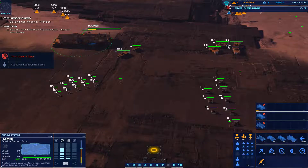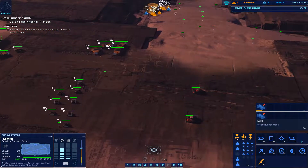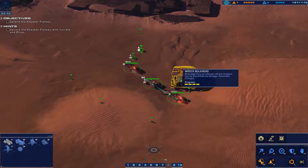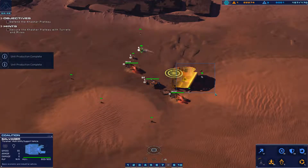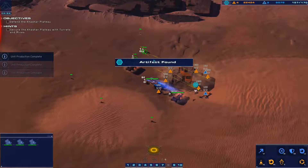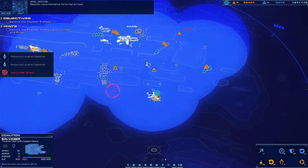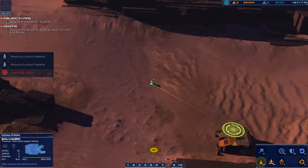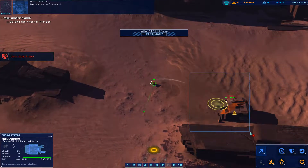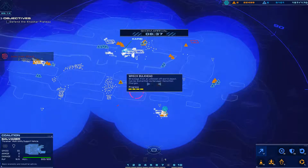We've got a support cruiser to help repair battlecruisers. Let's get resourcing over here — we're wasting time. Got another artifact? Come on, let's keep the blue luck going. Get those resources and grab that artifact. No artifact from that one — let's continue on. We've got one more bulkhead left.